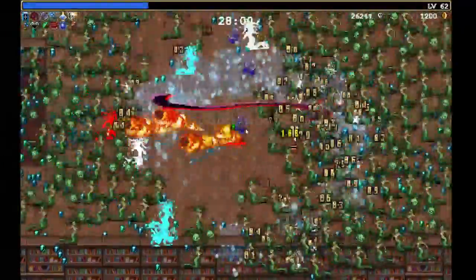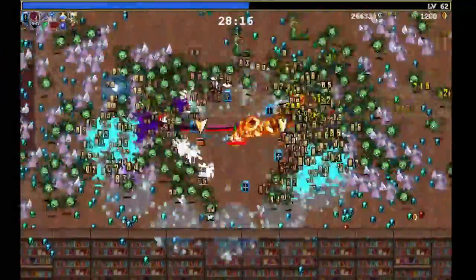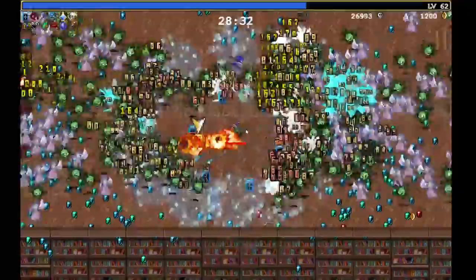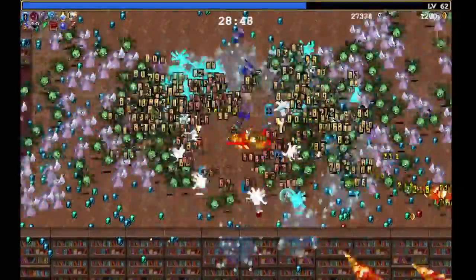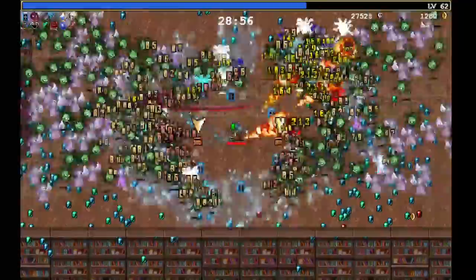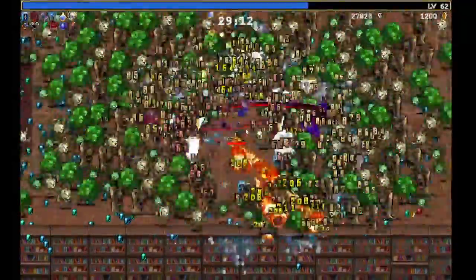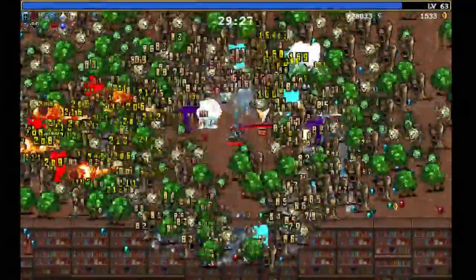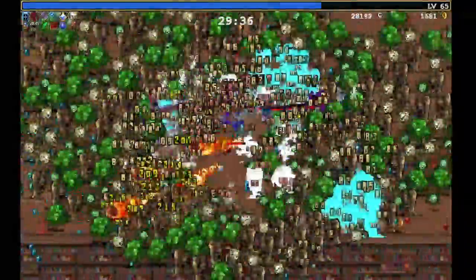As you approach the final waves, here's a bonus tip: save some chests and stay near them in case things get hairy. When you pick up a chest, you are invulnerable for a short time, so this can help you recover and survive just a little longer. If no chests are nearby, grab some experience gems to trigger a level-up. Once all your items are at max level, level-ups will instead offer gold or delicious floor chicken — get some chicken for quick emergency heals that could save you in a pinch.